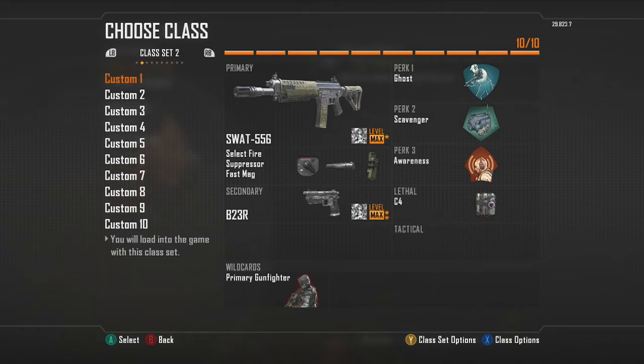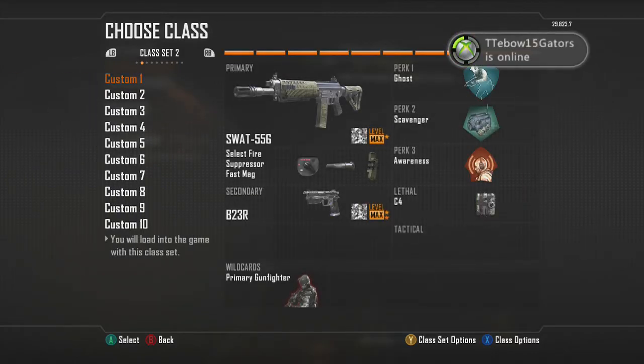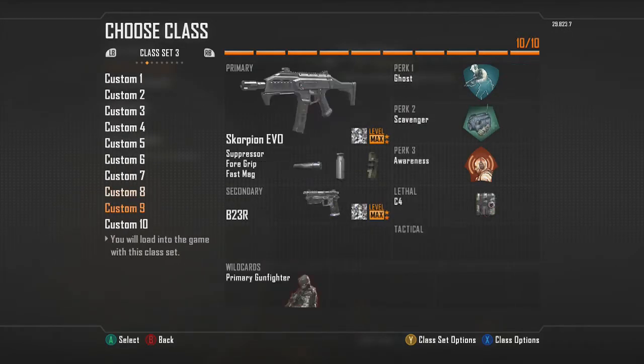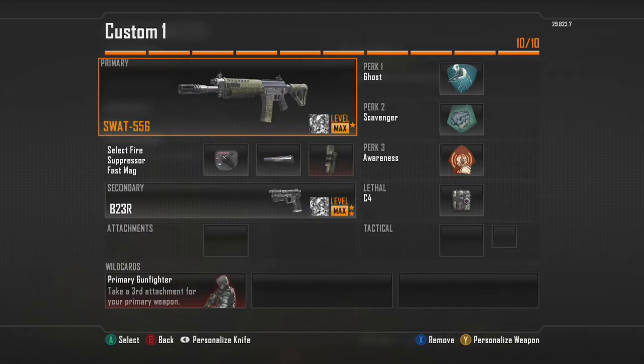The first class set needs to have the SWAT on class set 2, and then the SWAT on class set 3 as well — it has to be on both. Then you go down and find your SCAR. My SCAR is on the second class set and also on class set 3. What you do is go ahead and prestige this weapon.